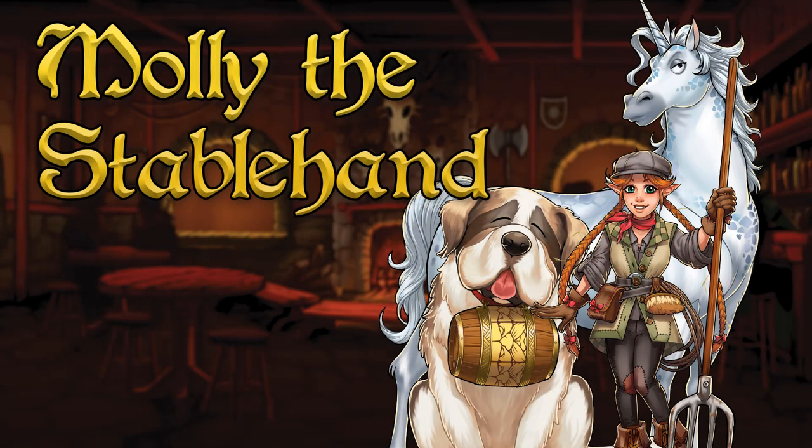Welcome back to the Red Dragon Inn. When you're an adventurer and it's time to put up your feet, your steed needs some rest too. Molly the Stable Hand will gladly help, even if your steed has feathers, or claws, or the capacity for speech.